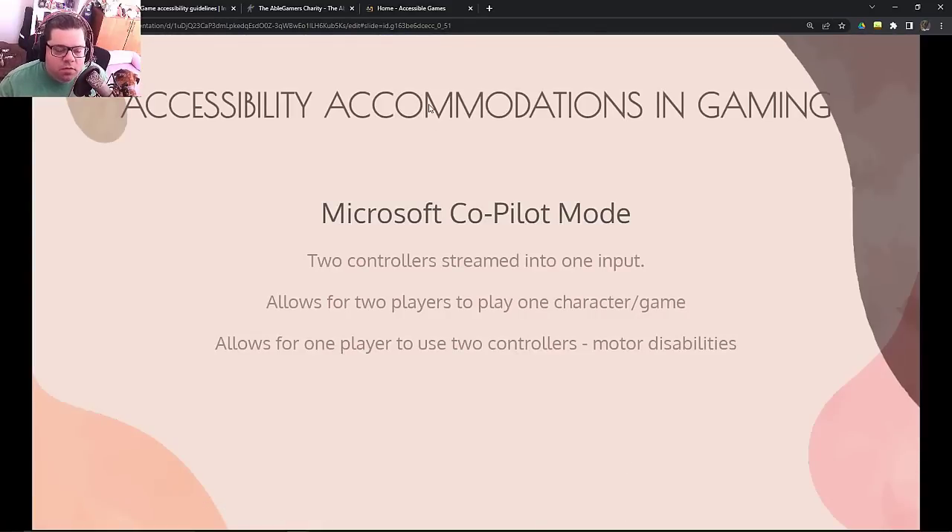I want to mention something I try to bring up in every presentation because it's so rarely discussed. Microsoft's Xbox has something called Copilot Mode — it takes two controllers and streams them into one output. It allows two players to control one character in single-player games like God of War or Assassin's Creed, meaning you can replay one-player games with a friend who has a severe disability that wouldn't allow them to play otherwise. It also allows one player to use two controllers — if a motor disability prevents hands from being close together to hold a single controller, they can be far apart using two controllers instead.